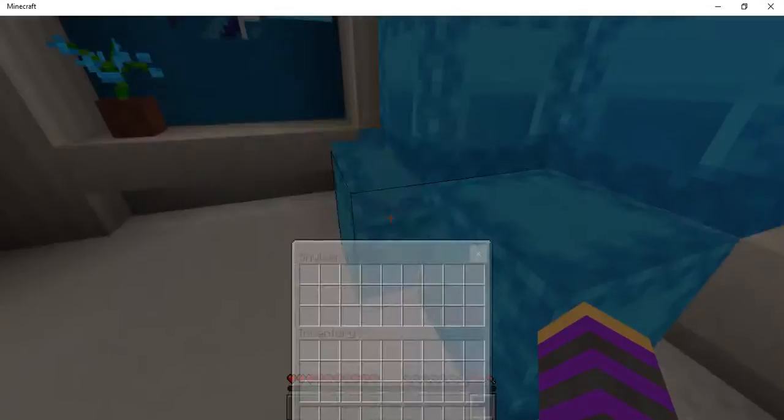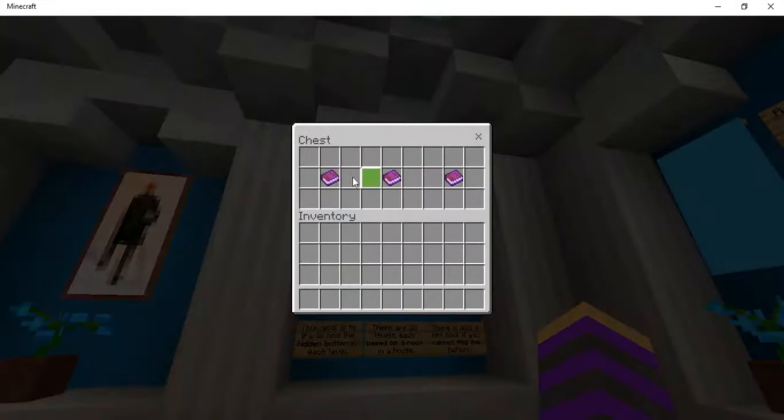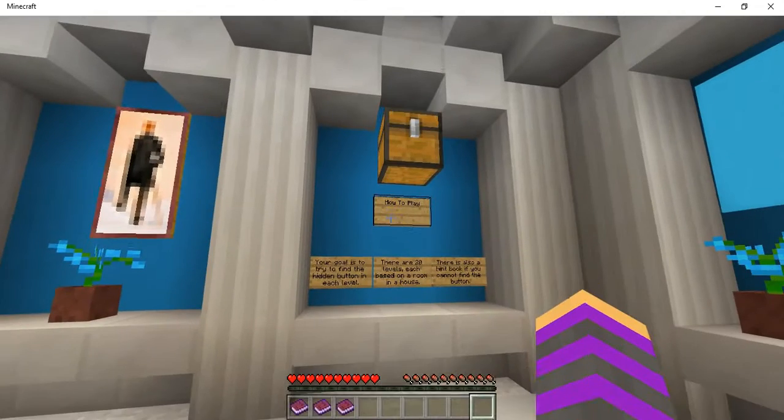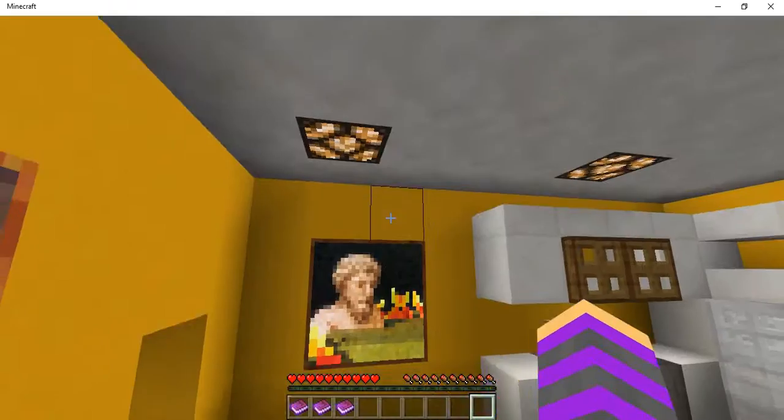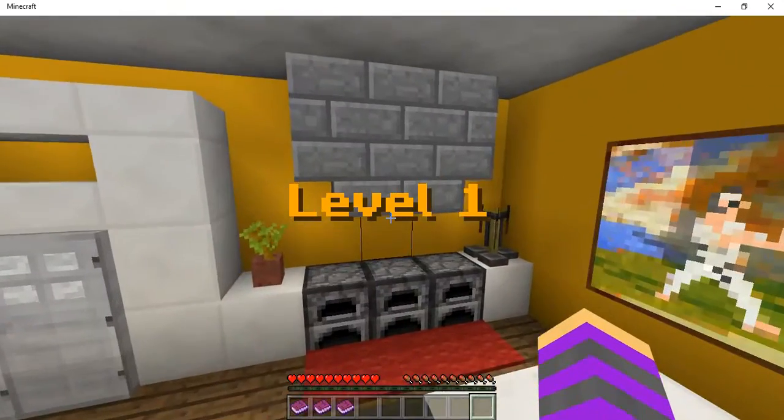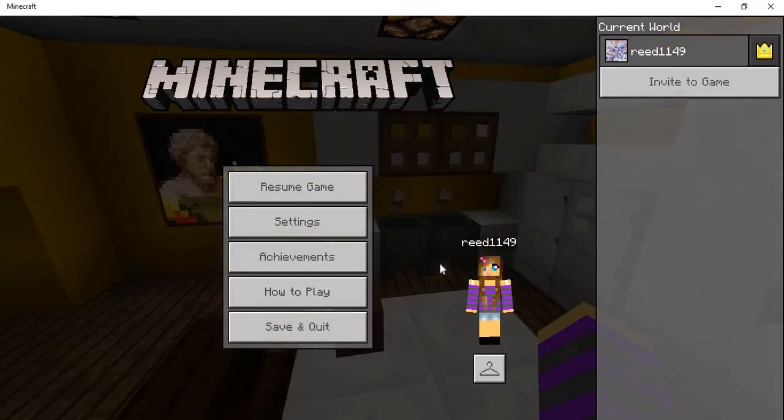This guy's made a brand new map, I wonder what it's gonna be next. Now, hint book - five new levels. You're always trying to find the button in each level. Let's just start. We've been on this map before, but they added new levels, I'm pretty sure. Let's check.